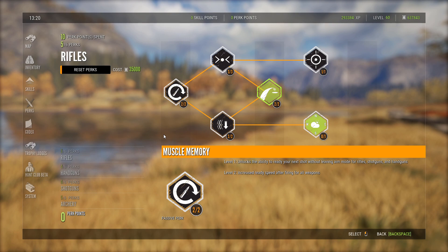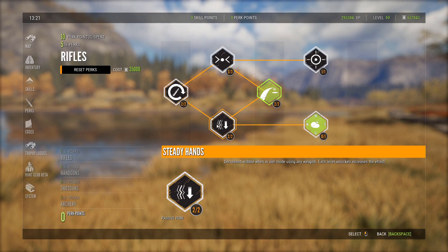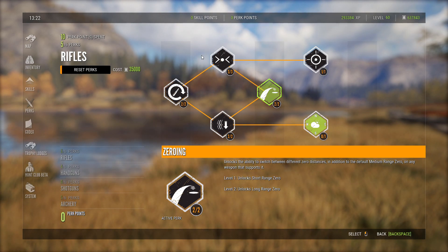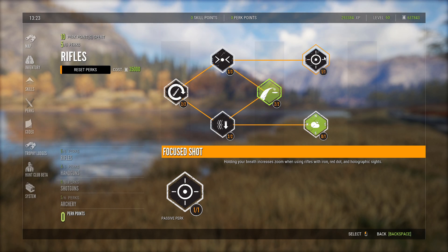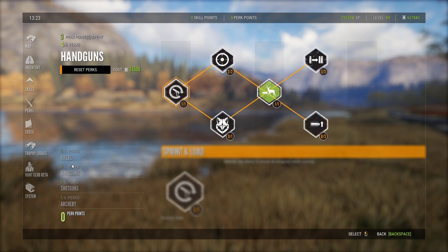Moving on to the perks — I'm not going to read every single one of these. I have both levels of Muscle Memory, all three of Breath Control, both levels of Steady Hands. Zeroing is one some people like and some people don't — it's whichever way you want to go. I also have Focus Shot, which increases the zoom when you're using iron sights and red dots — when you hold your breath it zooms in. I highly recommend that one.